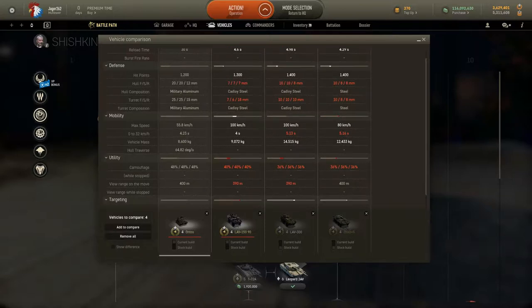In terms of hit points, it only gets 1200 — it's actually the weakest of the vehicles. It does get the best armor, however 20 millimeters of military aluminum isn't going to block anything, so I would not recommend trying to trade shots. This vehicle is intended to be an ambush vehicle, which is what all TDs are in my opinion, but it means you have to get closer than most TDs and you will have to run a lot more than most TDs.